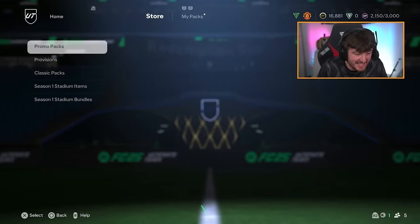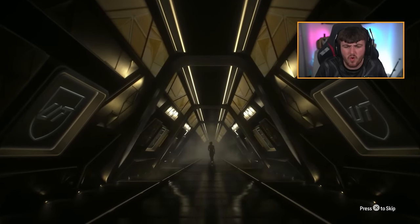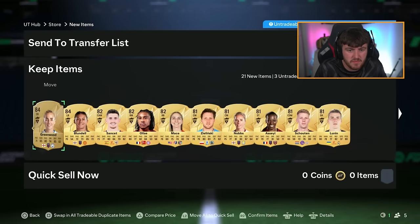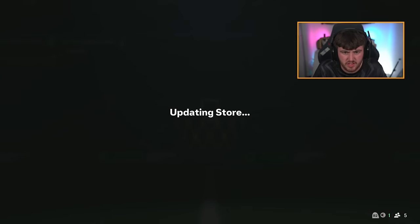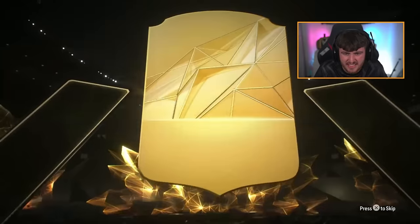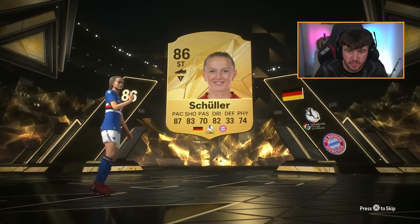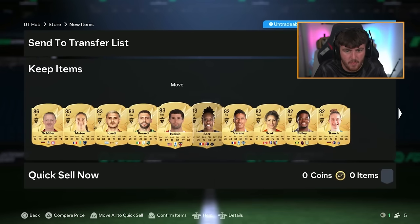Two 100k packs for Lee as well - that wasn't even the 100k pack, EA cooked. First one - no walkout. Millie Bright 85 rated, Tamori, Elise Blundell, Greenwood, Haaland. Second 100k pack - walkout! Striker, German - is this Popp or Schiller? It's Schiller! 87 pace, 83 shooting, 80 dribbling - a very good super sub. Pulisic and Leon Bailey also good starter cards.